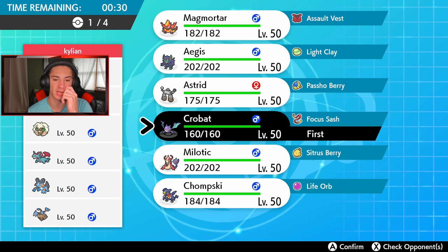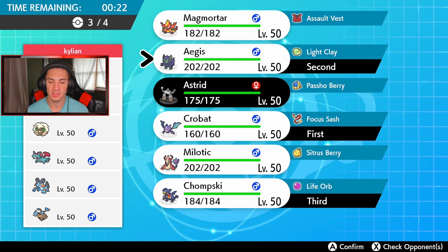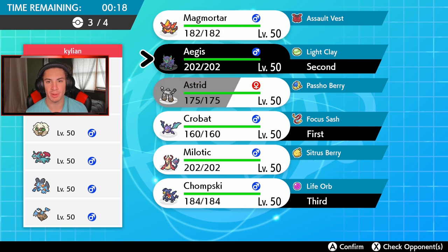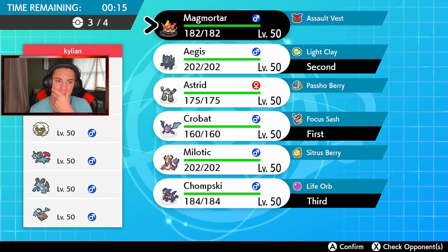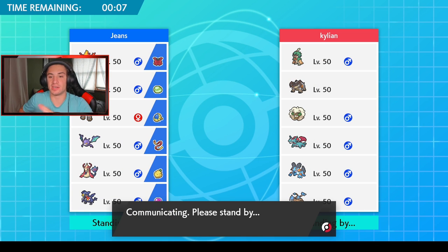I definitely want to bring Garchomp with the Life Orb, but who do I want to lead? Do I want to lead screens? I feel like that's totally cool — Garchomp in the back, and then Magmortar. Magmortar has Heat Wave which can put on burns and Flame Body for physical attackers, plus Assault Vest to eat up special attacking shots.